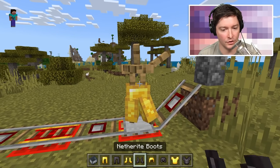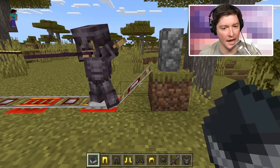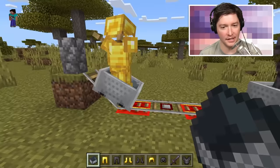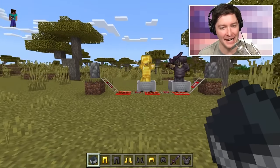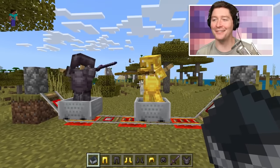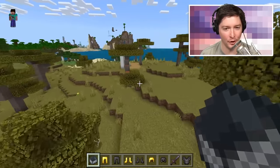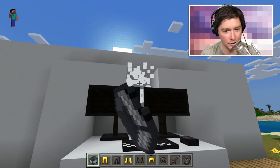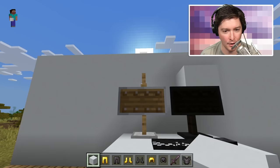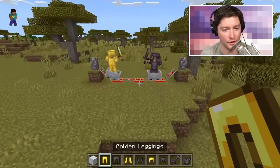Okay, testing in bedrock: powered rail on these, detector rail on these, add the rail up here, break that, put the wall there, put down the armor stand — and it moved! So this is definitely a bedrock thing. Give it all the armor. We stick a minecart there, let it go, and then a minecart there — once it goes by they are fighting! On god, that is so cool! This one also works. Bedrock gets all the cool armor stand stuff.